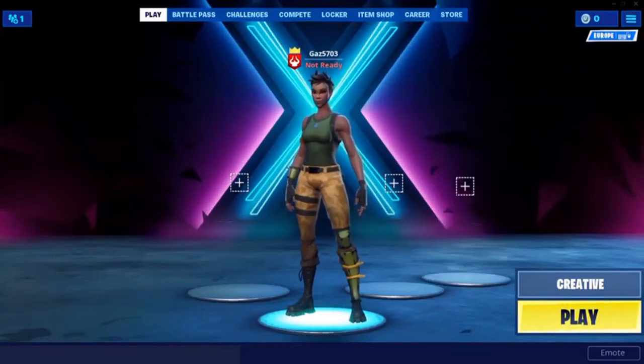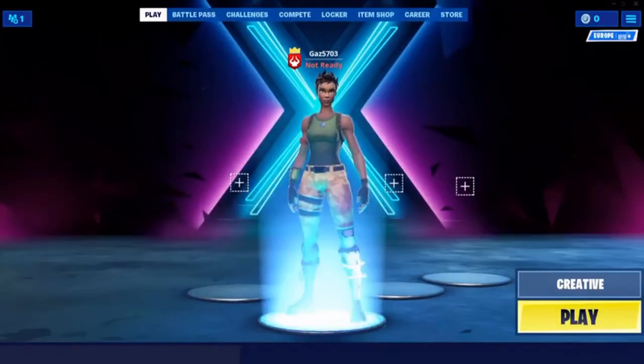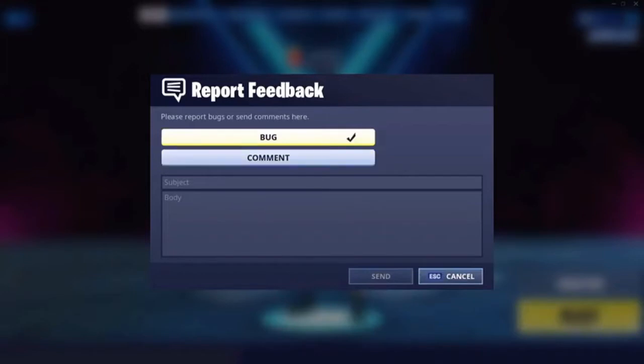I'm now going to show you how to complete this glitch. Pretty simple and easy. What you want to do is go here and press 'Send Feedback.' Then you actually want to make sure you're on 'Bug' and not 'Comment' — it's always got to be Bug.